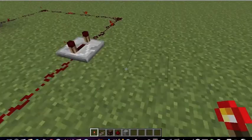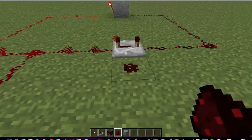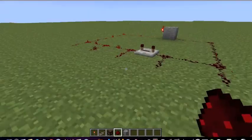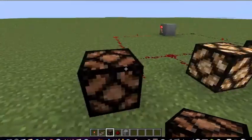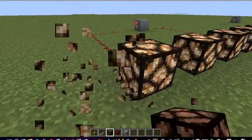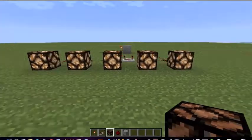From here you just get redstone wire — not there — that looks good enough. Then you just put lamps on the end. Anyway, that's pretty much that one, even if it's a bit out of order.